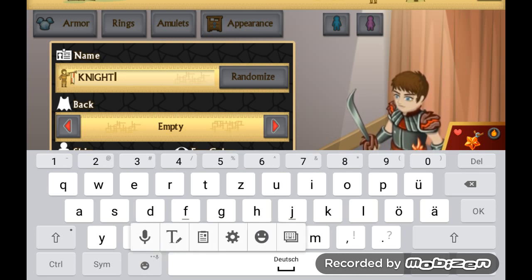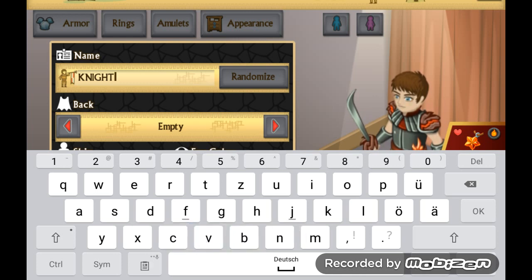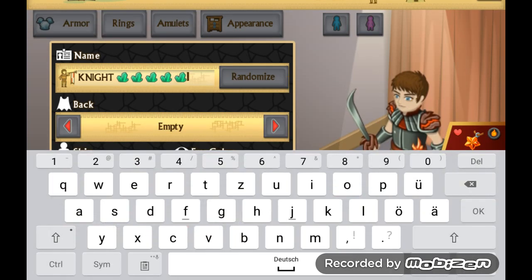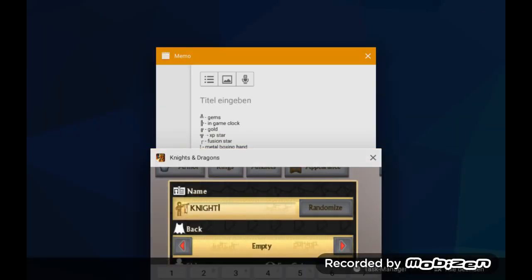Normally it should be like this — you click long on this and then you see this clipboard here. You push it and then you have these two things, or more. You need this, and then you can put in gems. That's how it works.